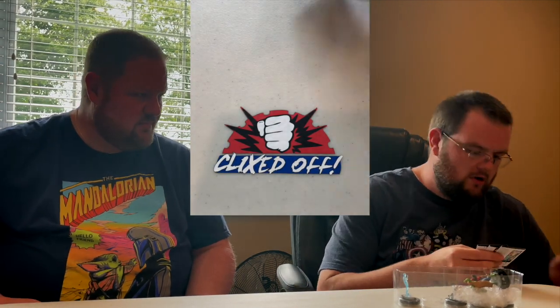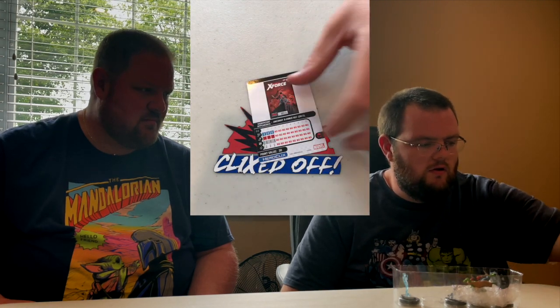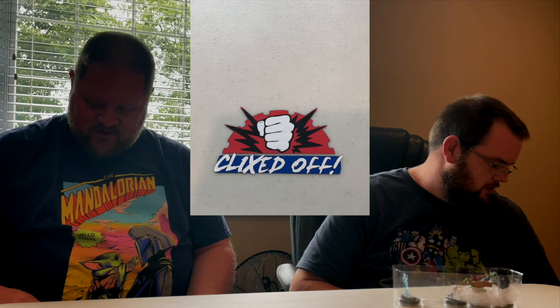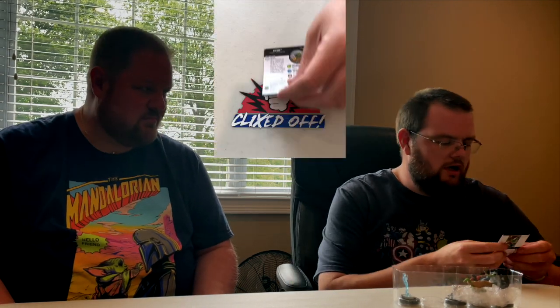Wolverine and Skinless Man again — Skinless Man was in the first booster. The uncommon Iceman is running shot and incap at 45 points. His rally power: when Iceman makes an attack, after resolutions you may remove his rally die to give each hit character an action token — so running shot, dual-target incap, then lock them down with two action tokens potentially. Chode was shown in the Game Trade Magazine.